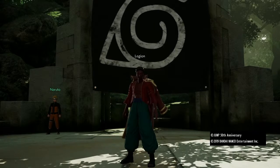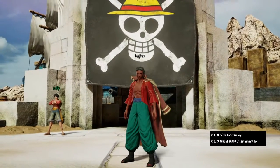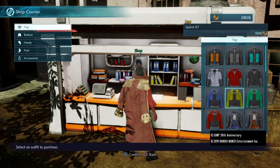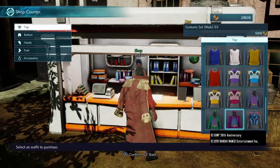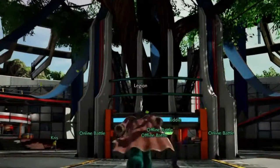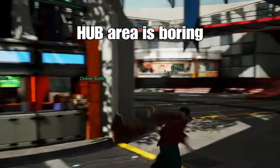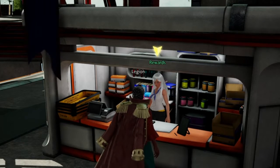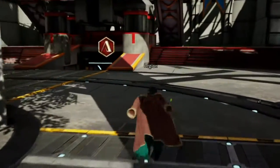Scenery-wise, the hub area is just kind of dull. It seems like they could have done more with it, but they decided against it. The hub area is very lackluster and doesn't really make me want to stay there. I know the whole point is just to go to missions and meet people, but it doesn't even make me want to stay to meet people. It's just kind of bland. The hub area is where you meet your friends and meet new people, and in this game it's just really lackluster.